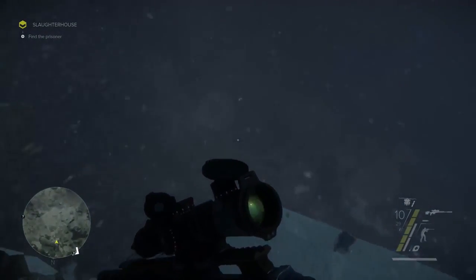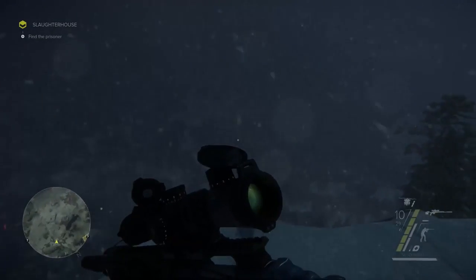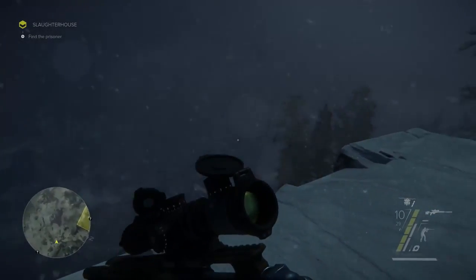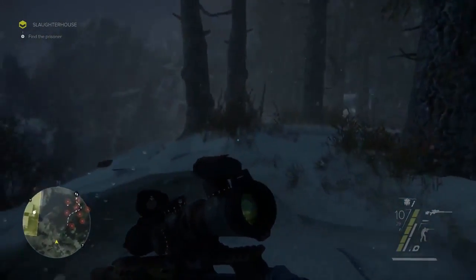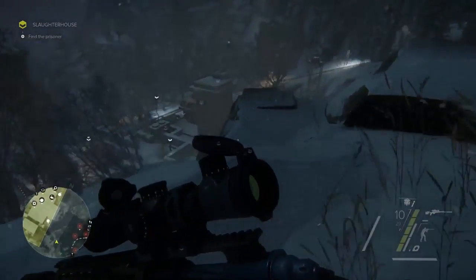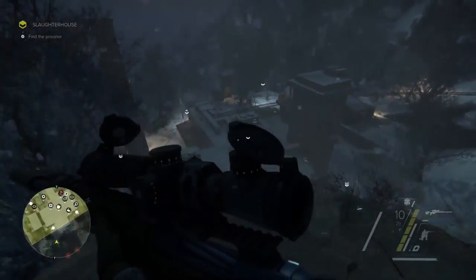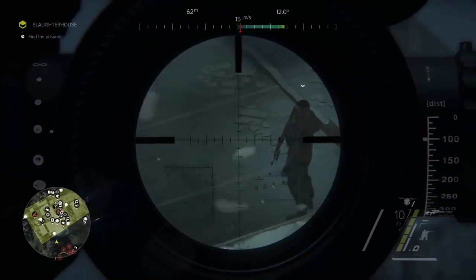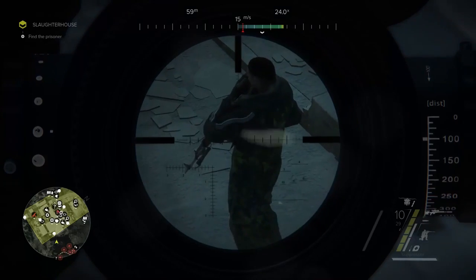When you look at this Georgian landscape, you can almost forget there are actually regions torn apart by civil war. It's time to get to a good sniping spot and once again use the sniper rifle to take out any enemies in isolated positions. There's one on the rooftop — always remember about the distance to your target and the wind. Once you get a clean shot, pull the trigger.